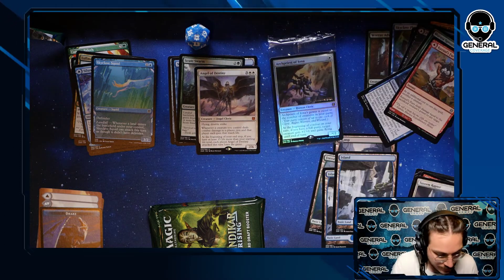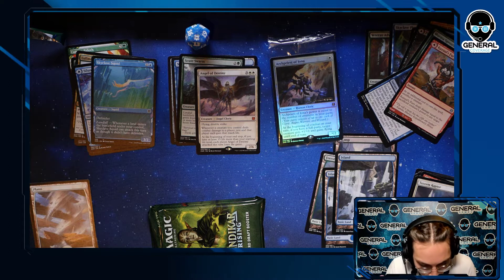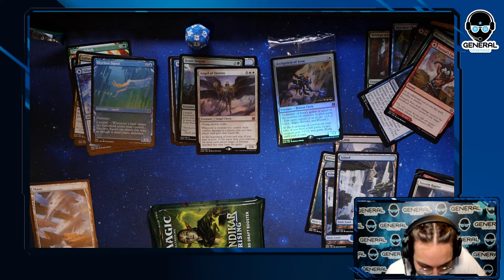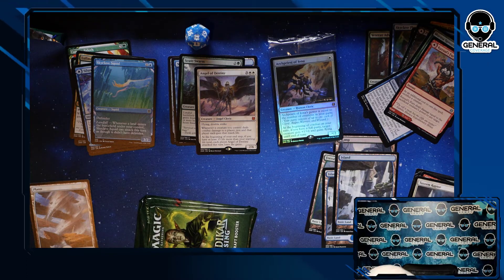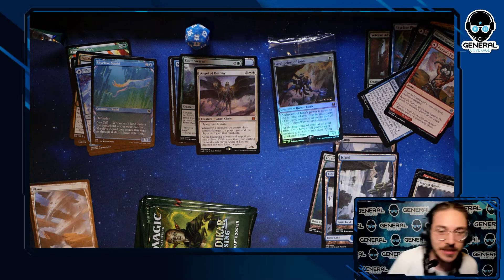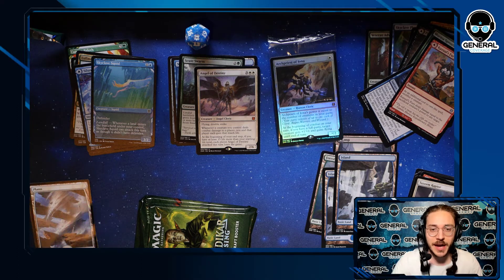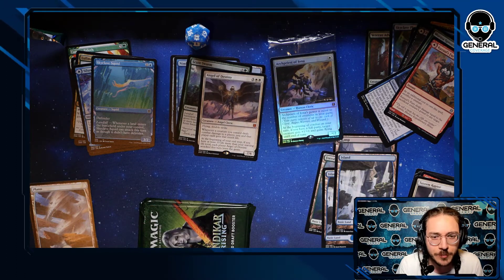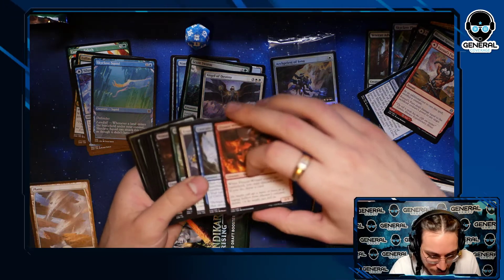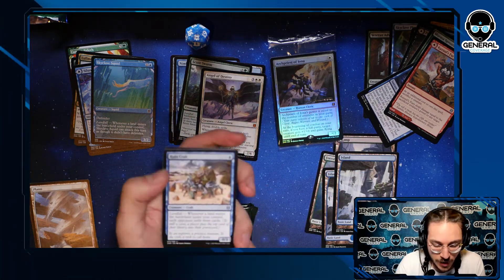Our first mythic — Angel of Destiny! Definitely looking to go into white. Flying, double strike, five mana 4/6. Whenever a creature you control deals combat damage to a player, you and that player gain that much life. At the beginning of your end step, if you have at least 15 more life than you started with, each player Angel of Destiny attacked this turn loses the game. It's a really different card — you're gaining life, not actually dealing damage. If they remove it, you're just giving opponents life. But you can win the game by gaining life, and it effectively gives all your creatures lifelink.